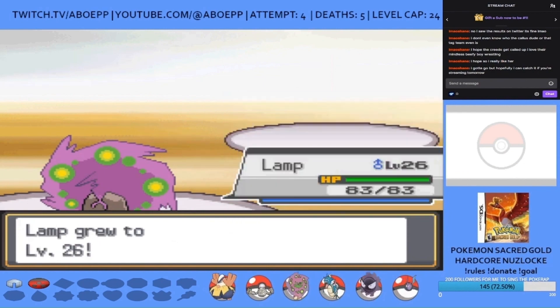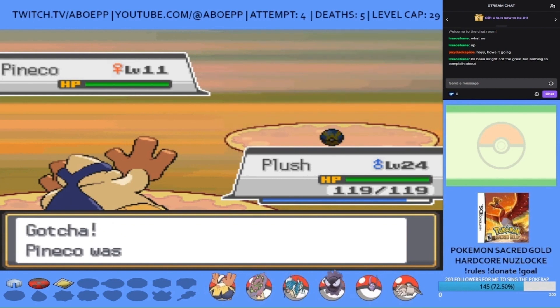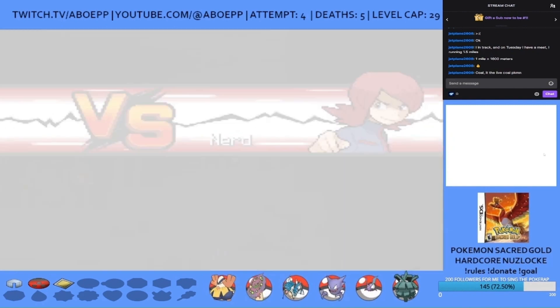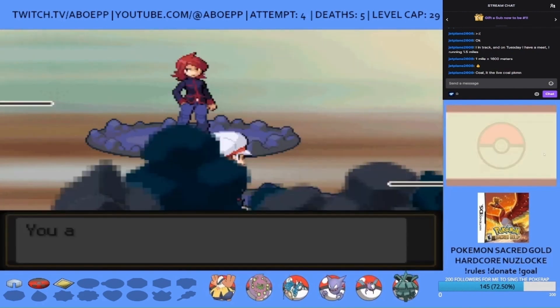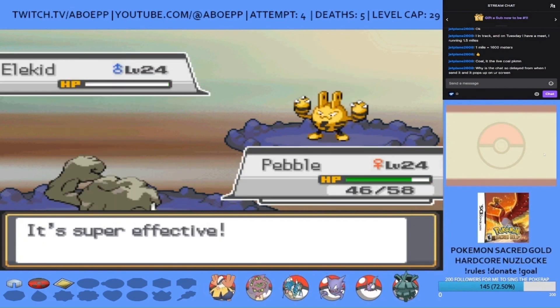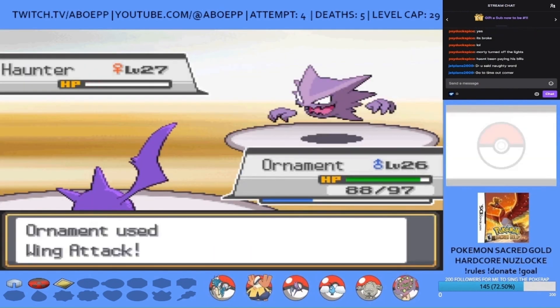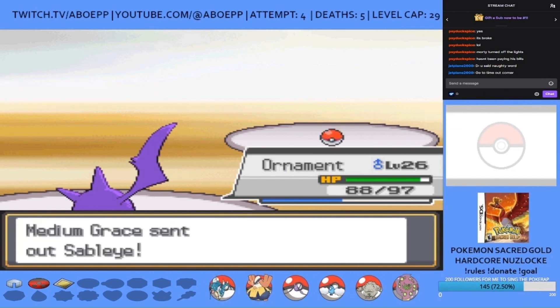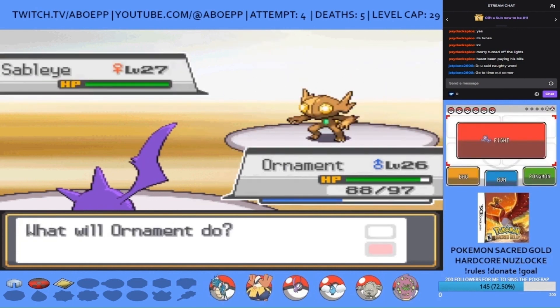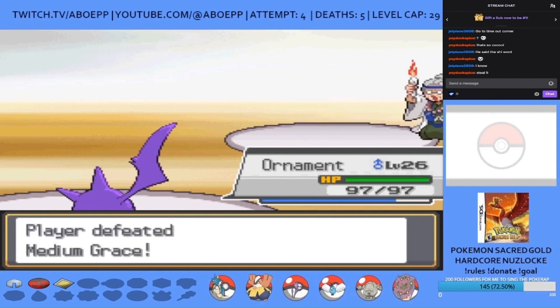I catch a Pineco eventually with a Quick Ball through Headbutting on another route. I then face my rival in Burned Tower. Fish the Gyarados, Pebble the Geodude, and Plush make this easy. I hatch a Togepi, and then... oh look at that! It's a Shiny Sableye! We can't catch it, but that's the first time that's ever happened to me so I thought I'd share it with you all.